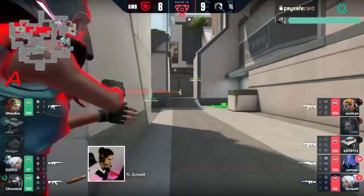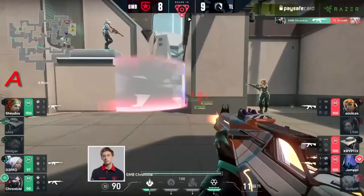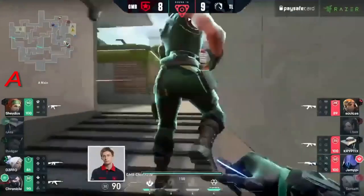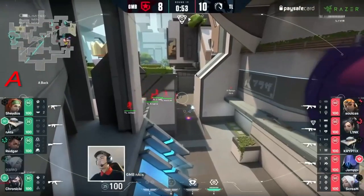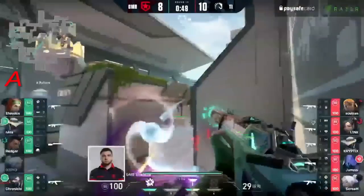The remaining players may just look to save, or they may look to hold Liquid into the site — make this a costly one at least — as Liquid start to increase their lead that little bit more. Actually, Redgar with the Bucky — so these players on site pretty much can't die — he can help hold heaven, but he's not going to be able to retake.